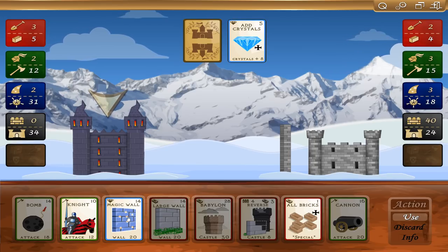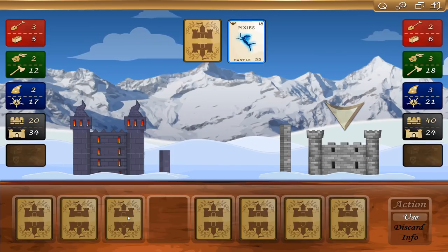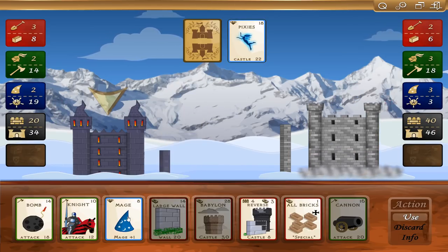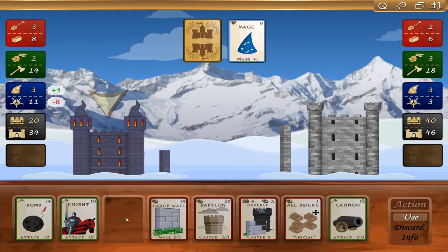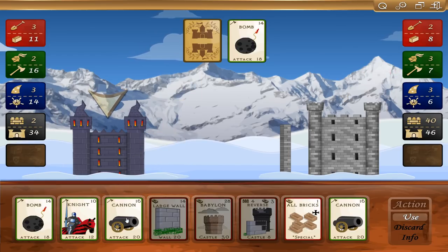Magic wall: I can use 14 crystals to add 20 wall — I might consider doing that. Let's do that, add some defense here. Pixies — castle 22, that was pretty good. I'm going to add one mage. Now I can produce an extra crystal per turn.